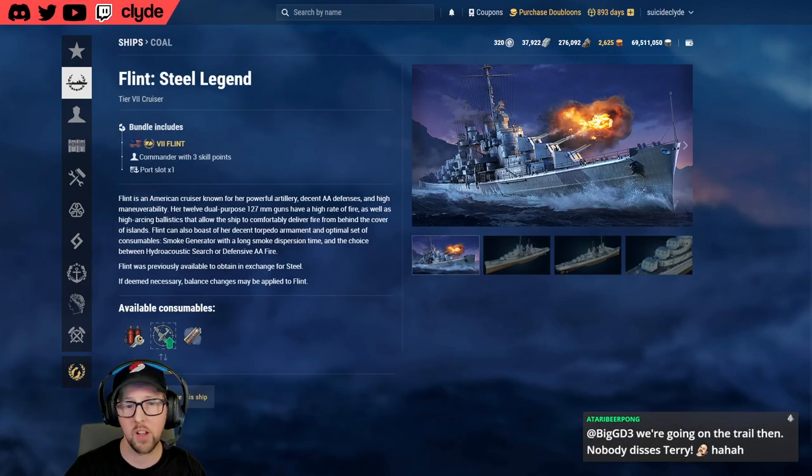Flint is the same way — I think it's 168K coal. A regular steel ship is between 50,000 and 100,000 coal.